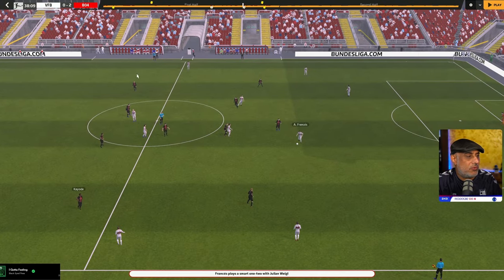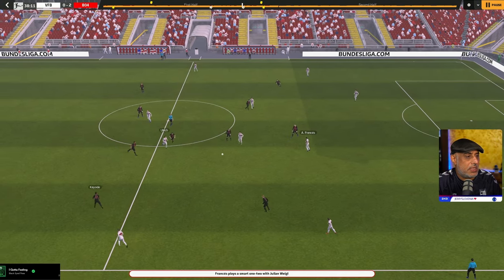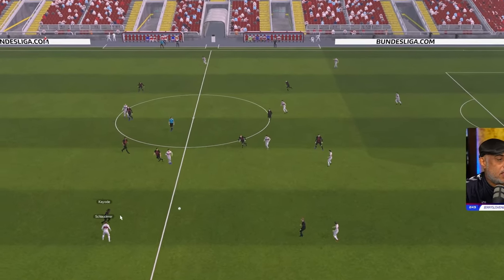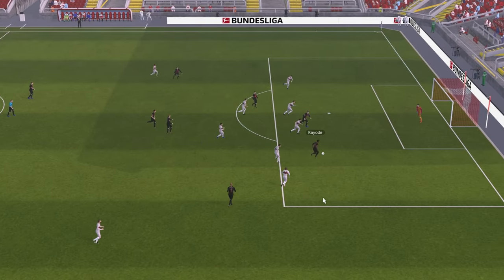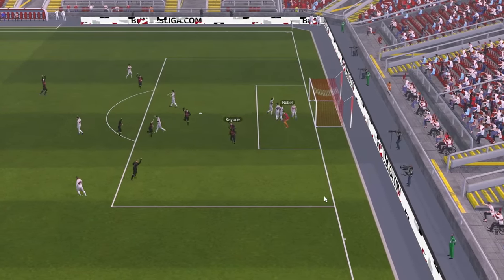Here we're defending the ball. You can see my two inverted fullbacks — they're both in this position. As the opposition try to attack us, they try to play the ball to their winger, our inverted fullback gets onto the ball, drives into the area and then scores a goal.